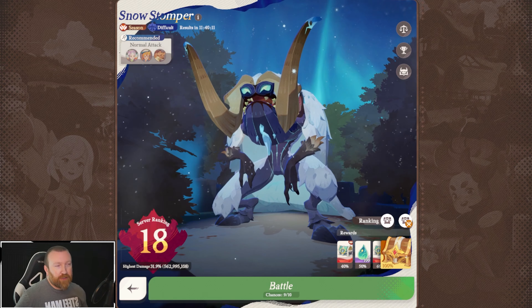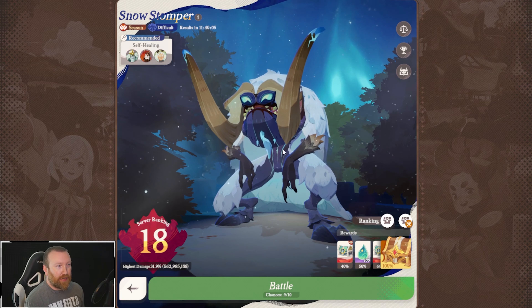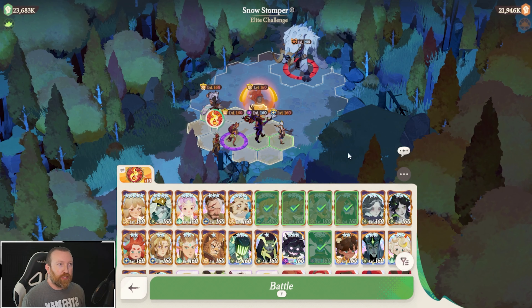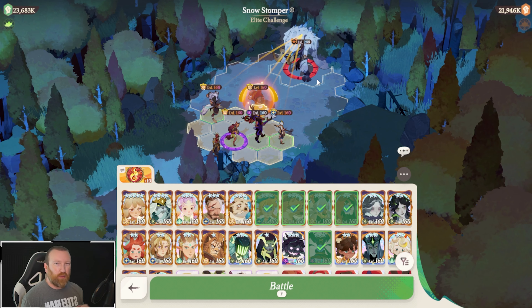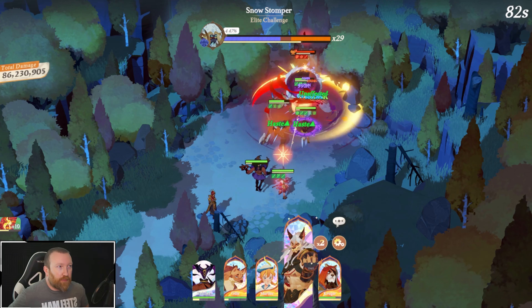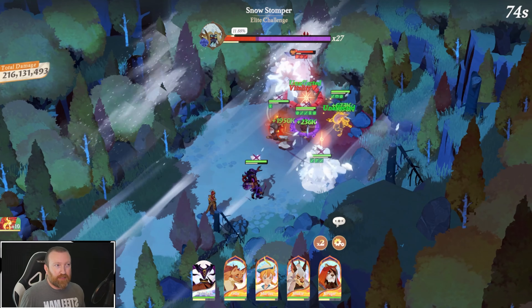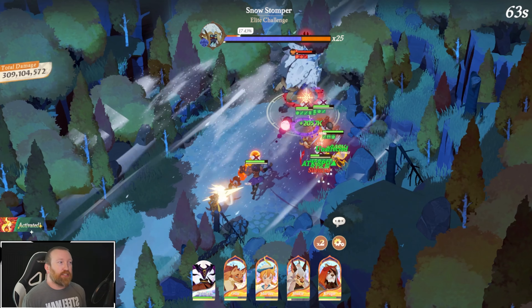Hey guys, Barry Gaming here back with some more AFK Journey. Today we're jumping into the Snow Stomper, our first hit of the season on difficult difficulty, which most people are getting to now. We're going to show you quickly what the traditional lineup would normally be — having Shakir, swapping the OD, all that fun stuff. However, this strategy isn't really going to work for us right now, but I wanted you guys to see the baseline. The one game mode Shakir really thrives in is sending the OD — it lets him get that aura from Shakir as well. However, there's going to be one big issue with our current power levels: Snow Stomper is going to do a ridiculous amount of damage in his cone AOE.